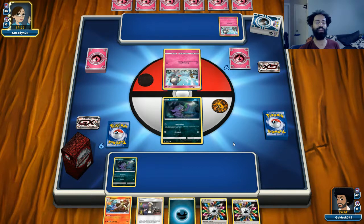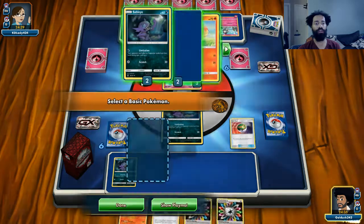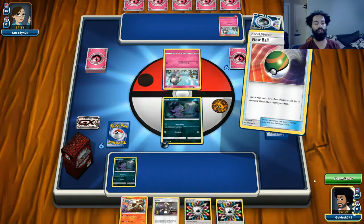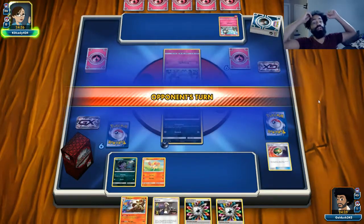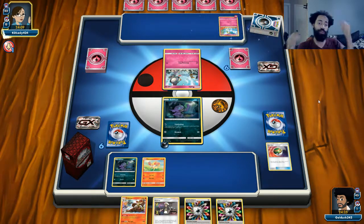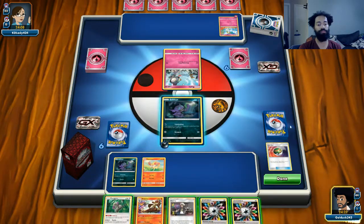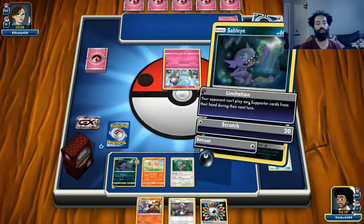He kind of doesn't know what I'm playing. This is a terrible first hand but at least we can get a Fennekin out and maybe an Oranguru. We can play down most of those cards but it's just a Limitation. He probably has a Gardevoir, and I doubt he plays Switch. Hopefully we can Judge him. The Oranguru is up, and I think I want to keep the Ralts active instead of the Kirlia.